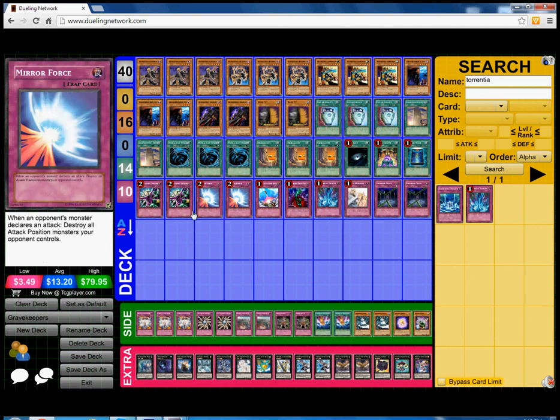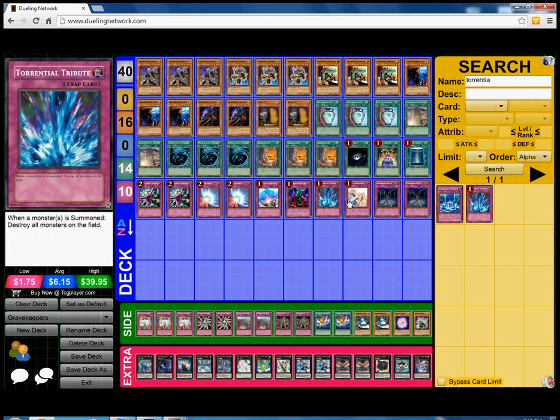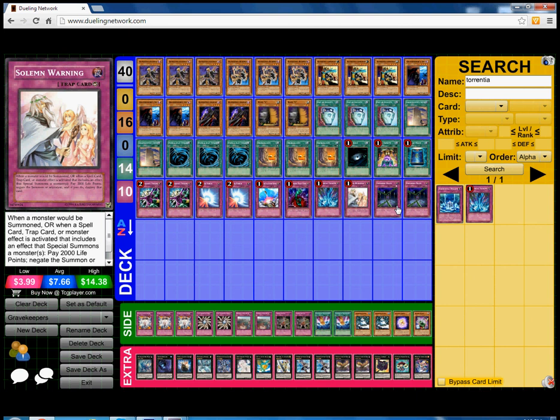In traps we play 10 traps: double D.D. Prison, double Mirror Force, 1 Compulsory Evacuation Device, 1 Bottomless Trap Hole, 1 Torrential Tribute, 1 Solemn Warning, and last but not least double Fiendish Chain.